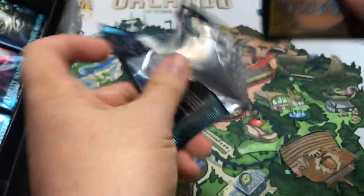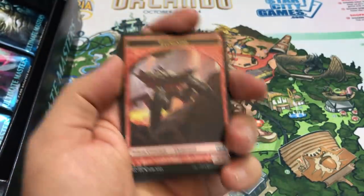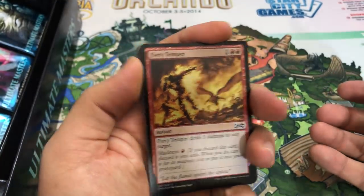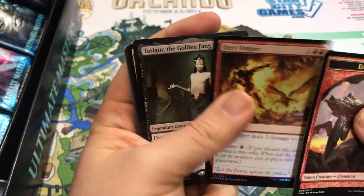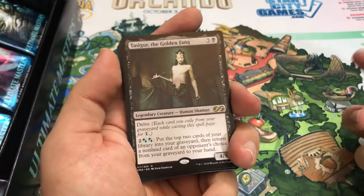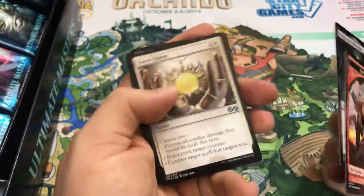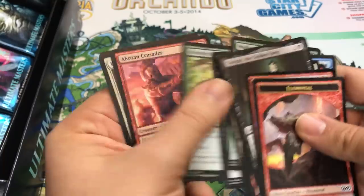Values are all over the board right now. People are worried - it's holiday season too. Sellers want to make some money, they're being competitive. So you can get some amazing deals on singles right now if you look around. Fiery Temper is our foil and Tasigur, the Golden Fang. I love the new art on Tasigur - I opened them back with Fate Reforged, but kind of happy to get that one. It's cool.